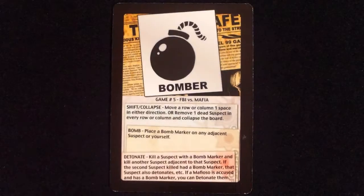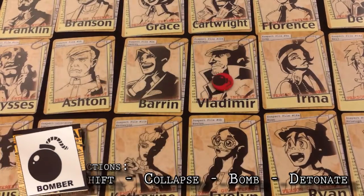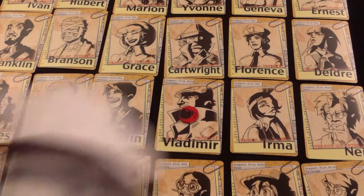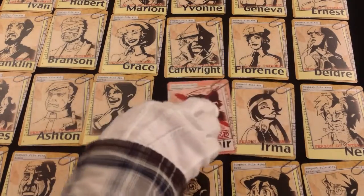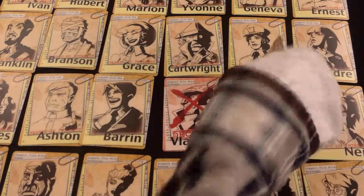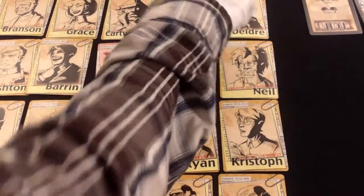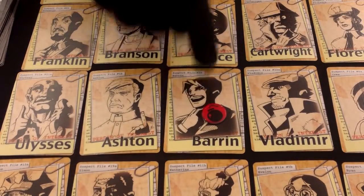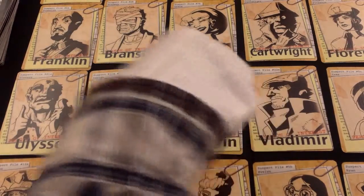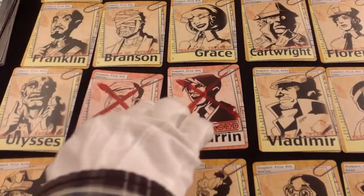The Bomber can use the bomb action to place a bomb marker on himself or on an adjacent suspect. The other action is to detonate: by selecting a bomb marker already on the board, it is removed and the suspect is killed. The Bomber then selects an adjacent suspect from that killed suspect, and if that suspect has a bomb marker, it too goes off, creating a chain. He may also detonate and accuse a mafioso with a bomb token as a reaction on an FBI's turn, but this does not count towards any points for either team.